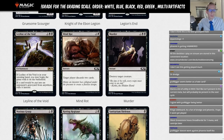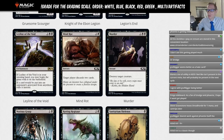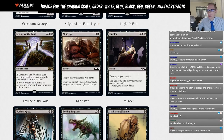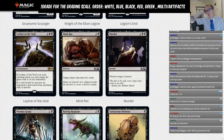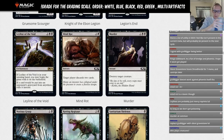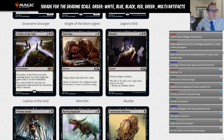Mind Rot: three mana, target player discards two cards — that's just a limited card. Murder: Destroy Target Creature. Murder's in Standard now and doesn't see play. If removal gets worse and you need it, I have registered Murder for a Standard tournament before. D-minus for Murder — a little bit better than just a limited card.